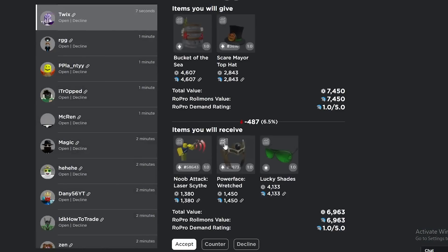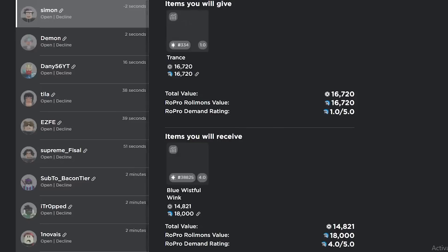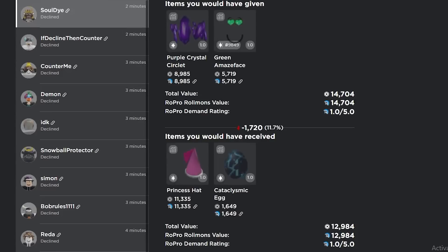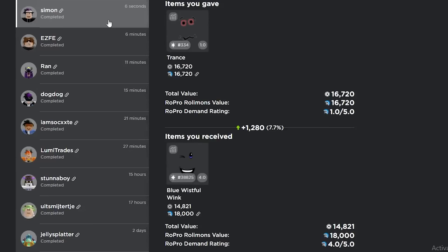Wow, that is an amazing trade — please tell me that went through. Oh my god, wow! We traded the Trans for the Blue Wistful Wink — 1.3k win! I accepted that trade in literally 0.2 seconds. 1.3k win, I'll take it!